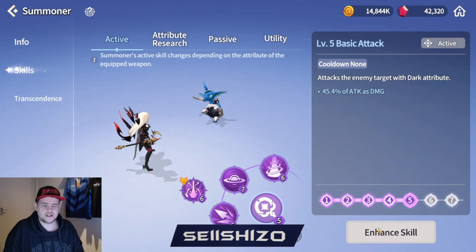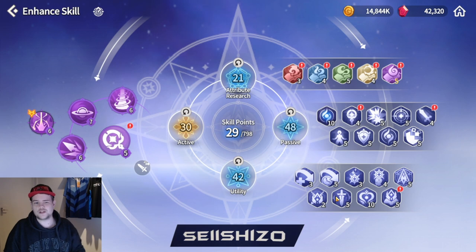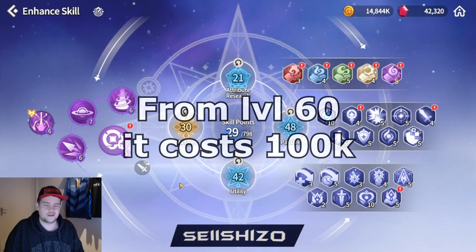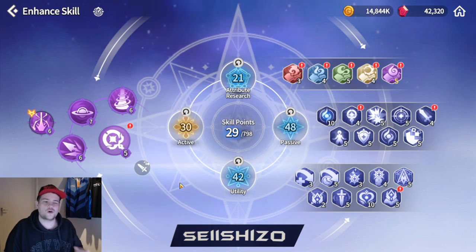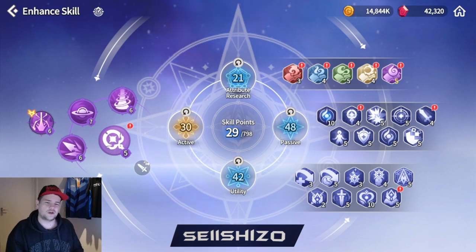Let's dive into the interesting part - what skill ups do you want to do? First of all, you can't really go too wrong on these, especially early on, since you can reset for free. Currently it costs me 100k to reset, which isn't that expensive. The way you can go wrong is something like: I use my S2 a lot because wind Orbia S2 armor breaks, so I throw all skill ups into that one and go straight for the one that costs 180. That's what you don't want to do.